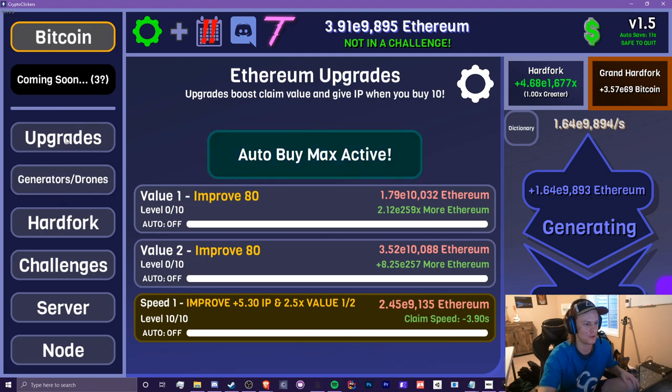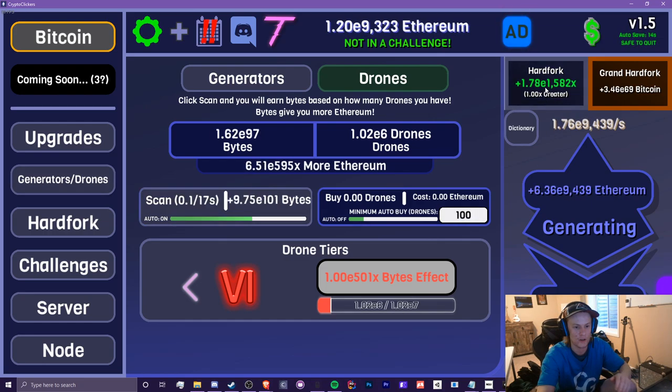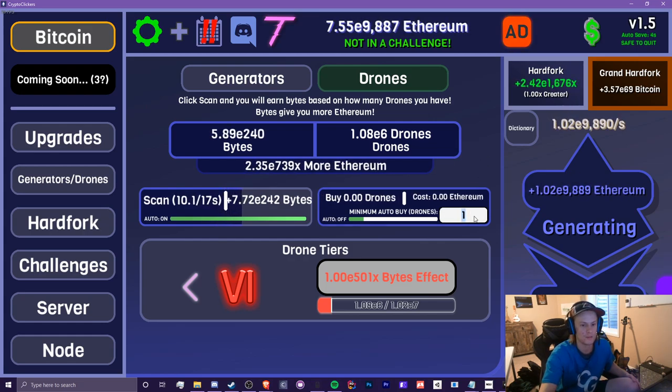First, let's start with Ethereum. As you can see in Drones, I added a new setting in here: Minimum Auto Buy Drones. Basically, when your auto is on, you can set a minimum number. So let's say we want it to be 100 — it'll only buy drones if we can buy at least 100. You can change this to 1,000, 10,000, or 1 — whatever amount you want.